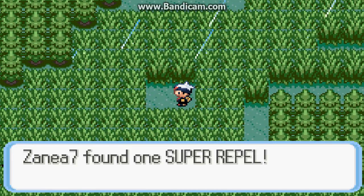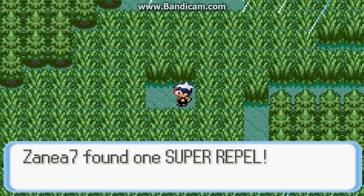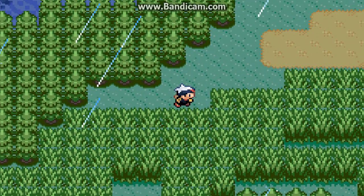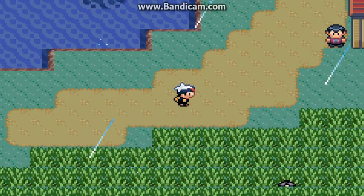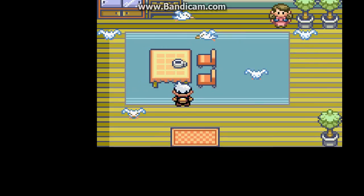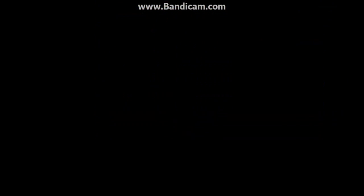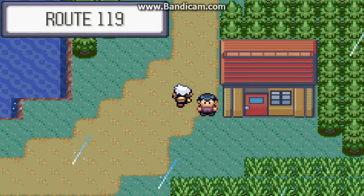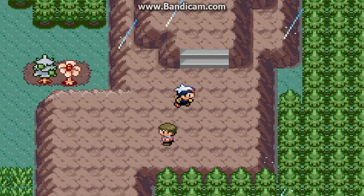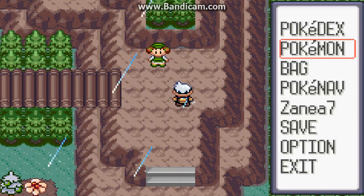All right, we got a Super Repel — it's good to know. Let's go up here. What is this — is it like a rest house? No, it's a Winstrate house that I don't actually care about. Let's just keep going. I know we didn't battle any other trainers, mostly because I don't really want to, but all right — we got a trainer right here.